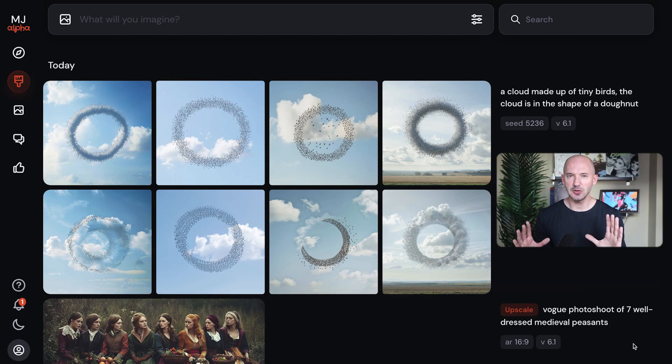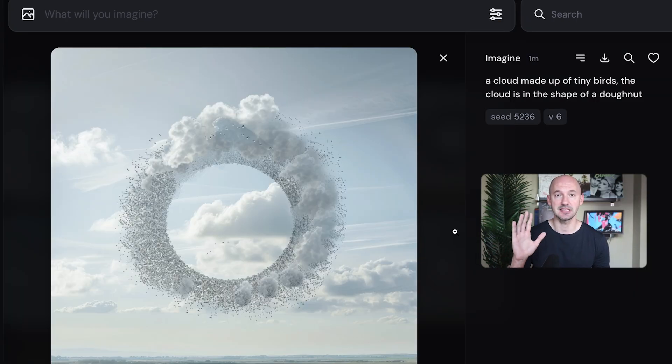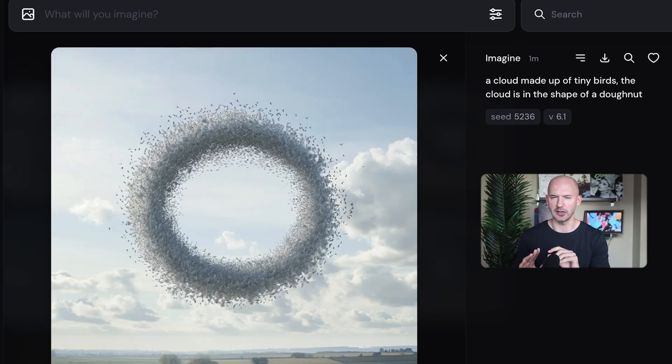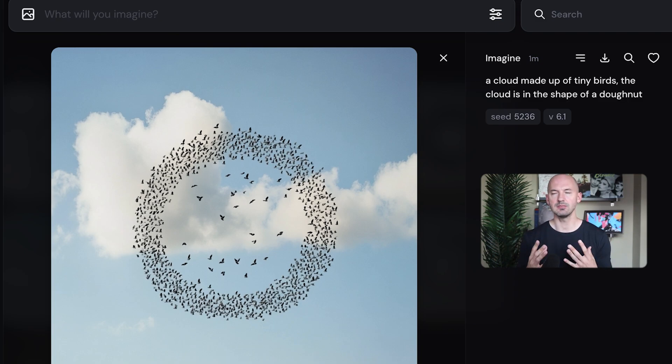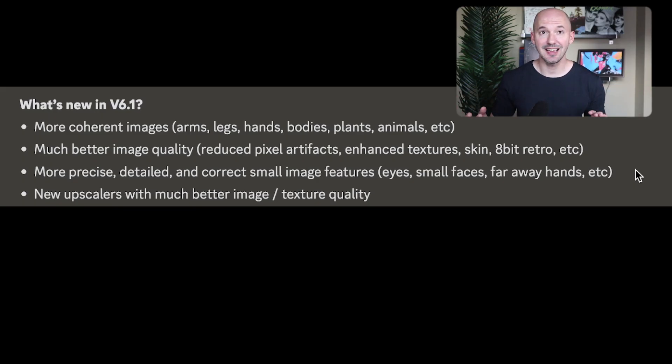From a distance they do look similar, but there are some big changes when we zoom in. This is what happens in version 6 — it's still good for sure — but that's 6.1. It's a pretty big change. We'll go from this to that. 6.1 is just better, but maybe you should lower your expectations on some of the advertised features, like more precise, detailed, and correct small image features.